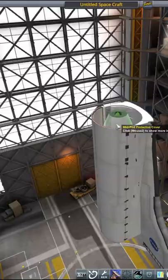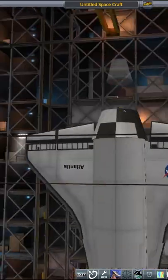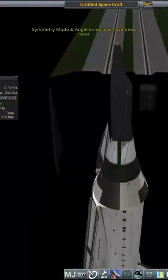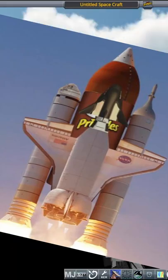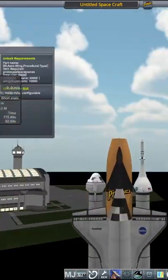Hello everyone, Karnasa here and welcome to another Cursed Rocket video. It sure has been a while since I've done one of these. In this short, I'll be building this rocket that CactusBoy21 sent me on Discord — the upside down dinosaur shuttle system. Because why the hell not?